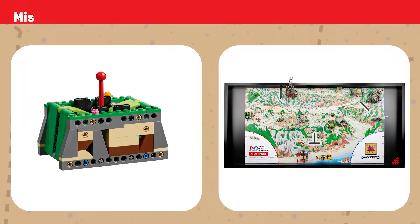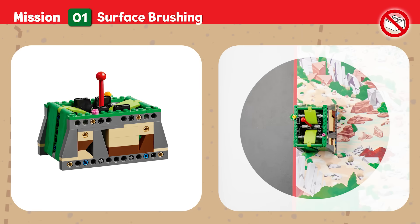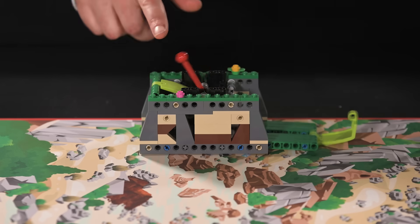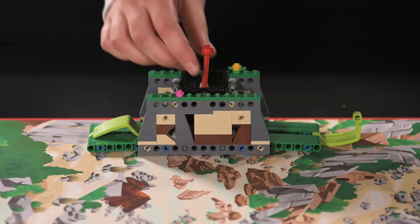Mission One — Surface Brushing: You'll need special tools to clean and uncover buried artifacts without damaging them. Brush away sediment to uncover a piece of this civilization's past. Score if soil deposits are completely cleared, touching the mat, and if the archaeologist's brush is not touching the dig site.